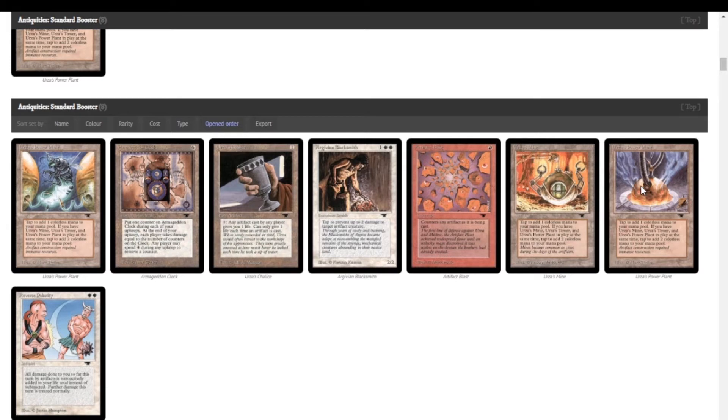There's another Artifact Blast and a Power Plant and a Mine — so we do have Tron, that's great! I forgot that Power Plant, Mine, and Tower all just have different arts and it's very cool.